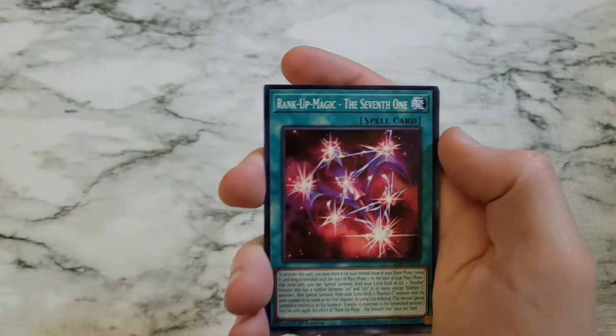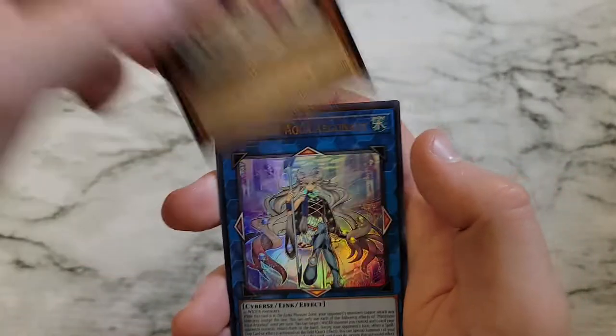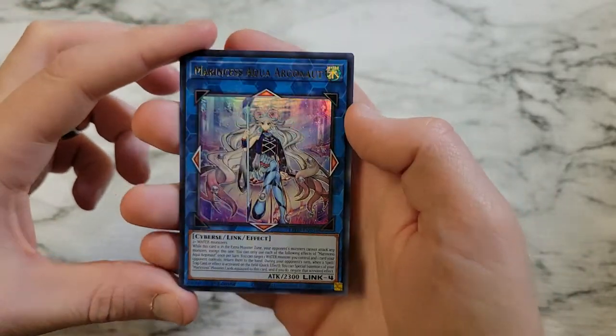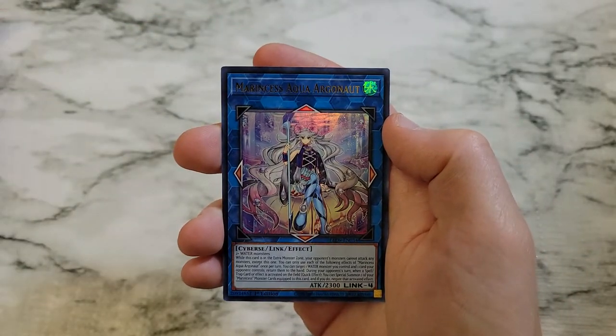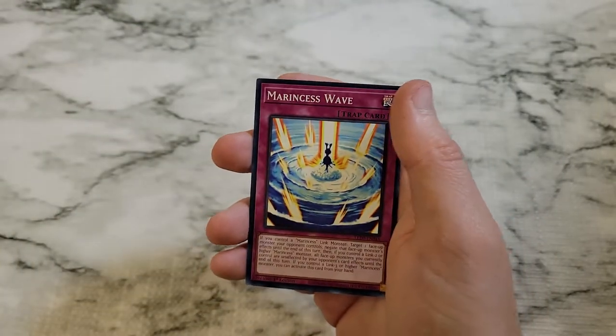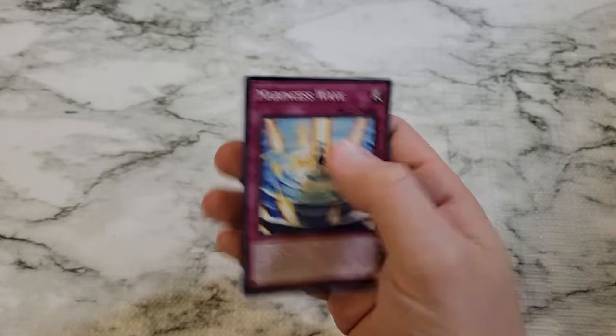We got Rank Up Magic the Seventh One, Marincess Coral Anemone, Marincess Pascalis. We got Marincess Aqua Argonaut — another Ultra Rare, so that's now five of the nine. Probably one of the last of the good ones we didn't have. Marincess Wave wraps up that pack.